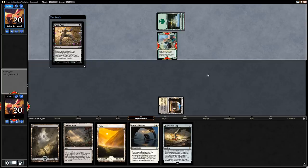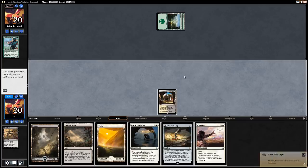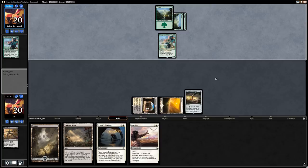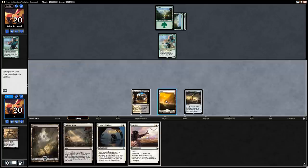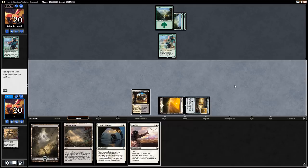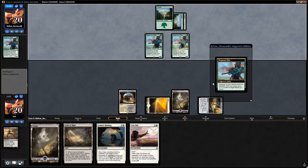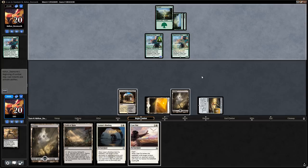We use Fatal Push right away on the Deeproot Elite, then untap and run out Treasure Map. We'll scry on upkeep next turn. Opponent plays a second Elite, so on upkeep we scry with the Treasure Map and bottom the Swamp. We play the Swamp and say go — don't want to cycle Cast Out here, would rather keep it as a removal spell. A third Deeproot Elite can finally put a counter somewhere. They get in for 2, putting us to 18.